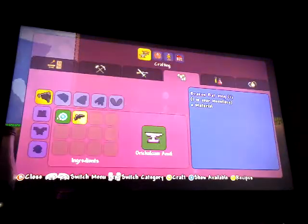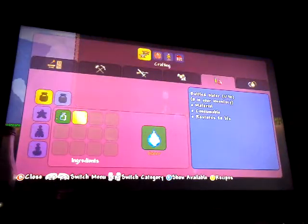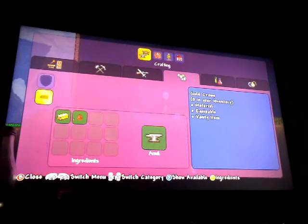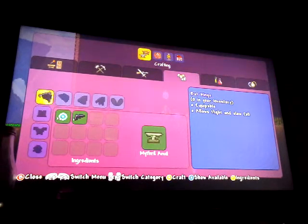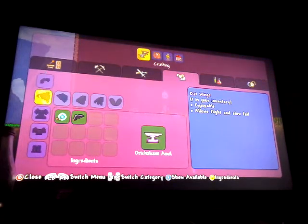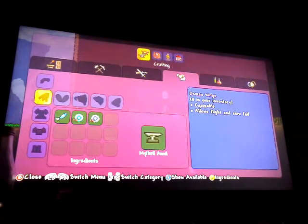Then you want to go to the anvil, go over to armor and all that, keep going down to wings, and if you go over you should be able to craft and get the bat wings.